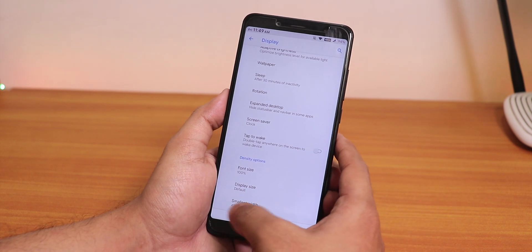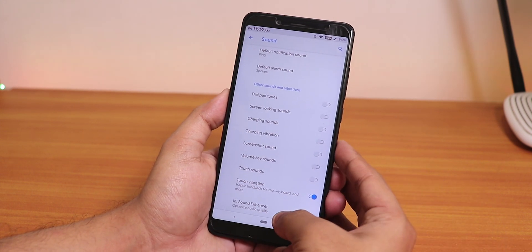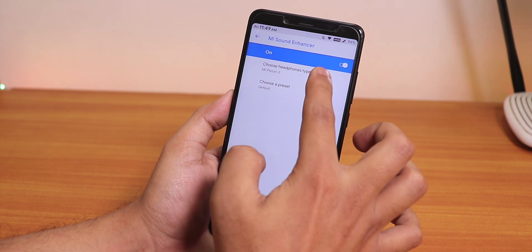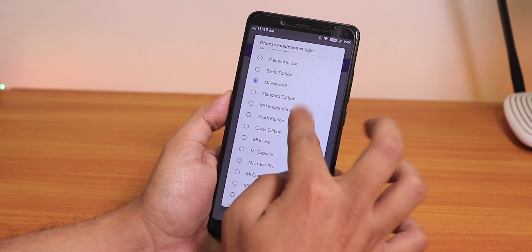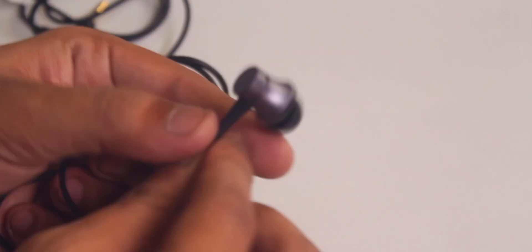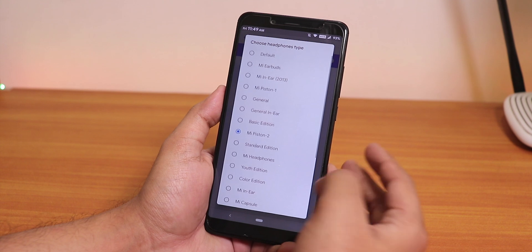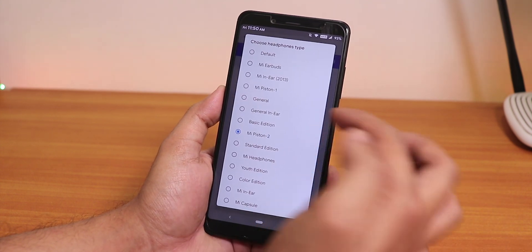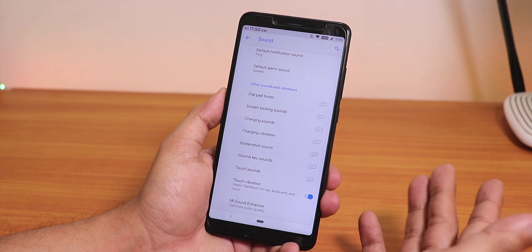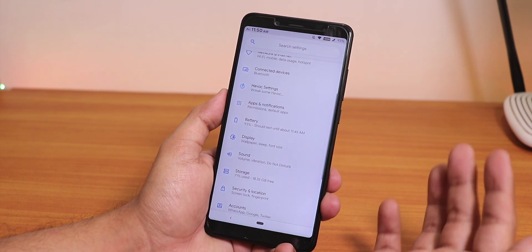In Sound Settings, we have the MI Sound Enhancer — it shows as MI Pistons 2, which I'm using for my headphones. I have the 400-rupee Xiaomi headphones, and the MI Pistons 2 preset works fine. There are bass-heavy presets if you like bass, and a default EQ which helps audiophiles. Other sound settings include charging sound and charging vibration, which you can disable.